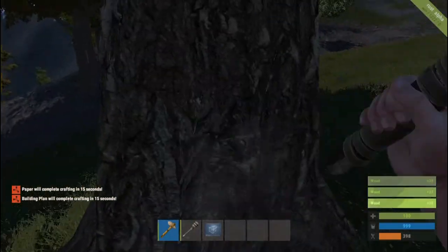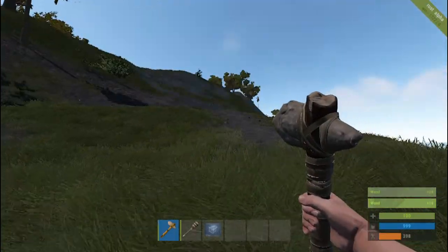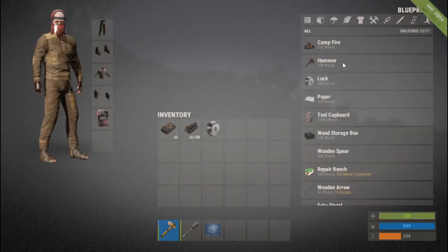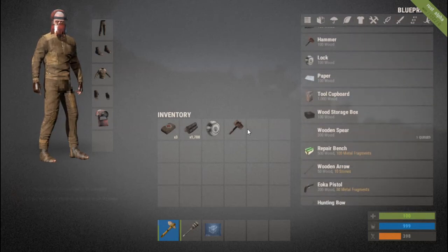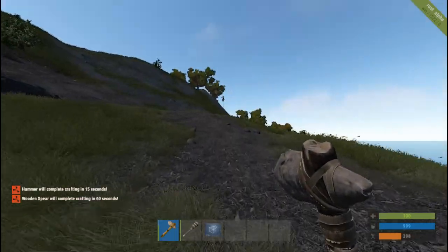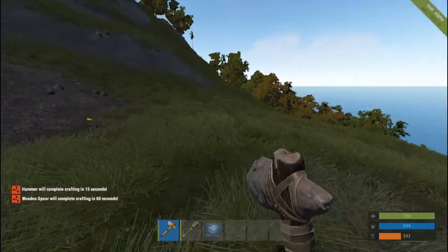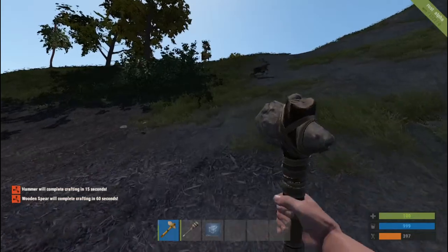This server did something funky but I'm not really complaining because we're gonna play and have some fun. First let's gather some wood and then we'll be on our way. Got the tree down. The next thing I'm going to craft is a hammer and a spear. There's the spear — craft the hammer and the spear. Once they're done we'll get them on our hotbar.